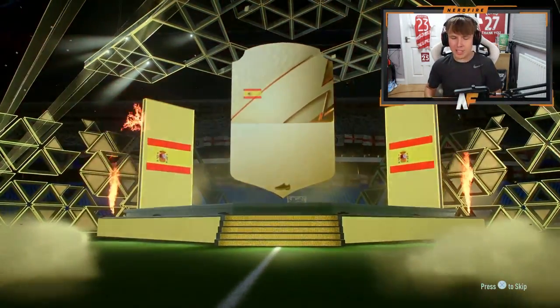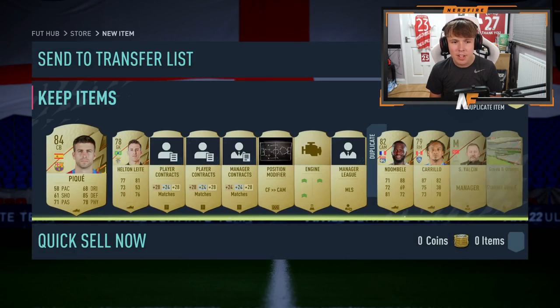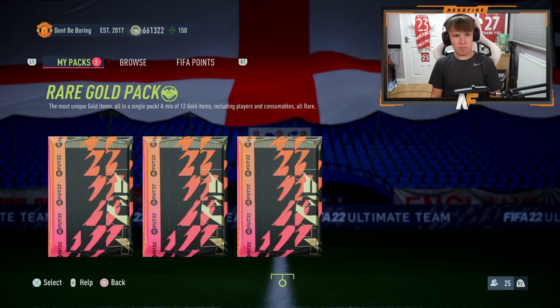I've got a couple of rare gold packs here. They can sometimes be good — they're usually terrible for me, but I've seen some people get some good luck from them. We get a board in the first one. We're going to skip it — I think it's probably Azpilicueta... no, Pique. A little bit better, I guess. Other rare gold pack, then we've got our 50K and ultimate pack from our rank five rewards.